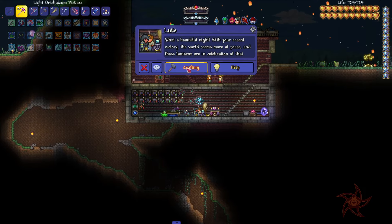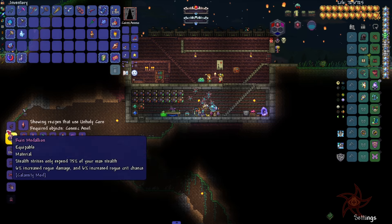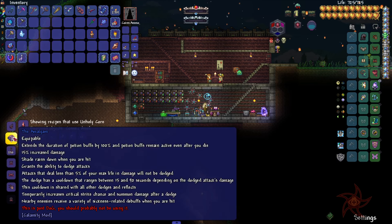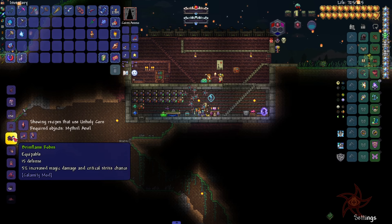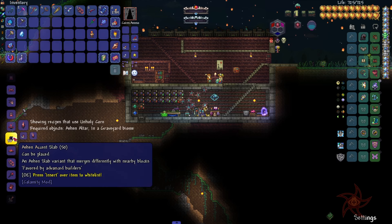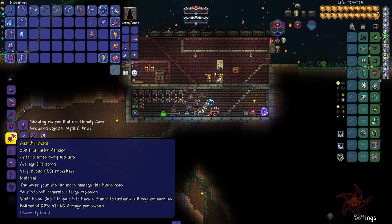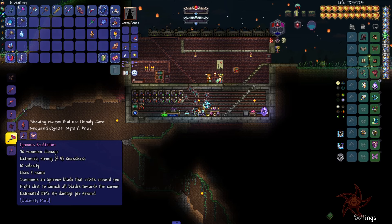Let me grab some more of this stuff. The deep sea staff is actually a lot better than I remember it being. So we have Unholy Cores — I got actually like 20 of them.